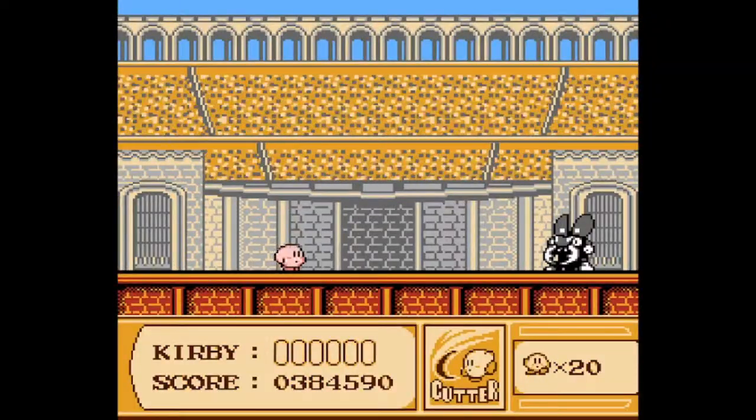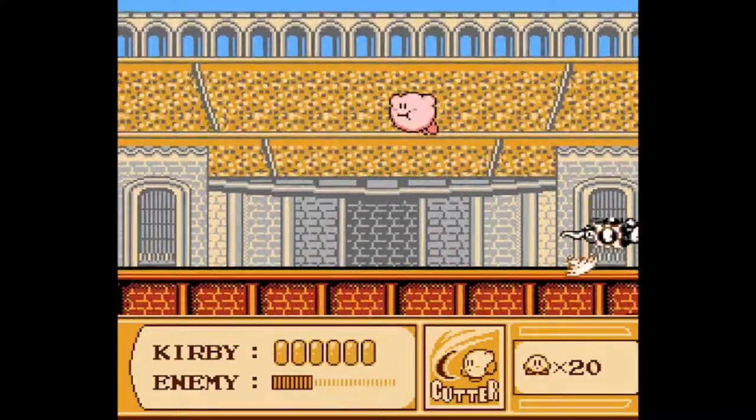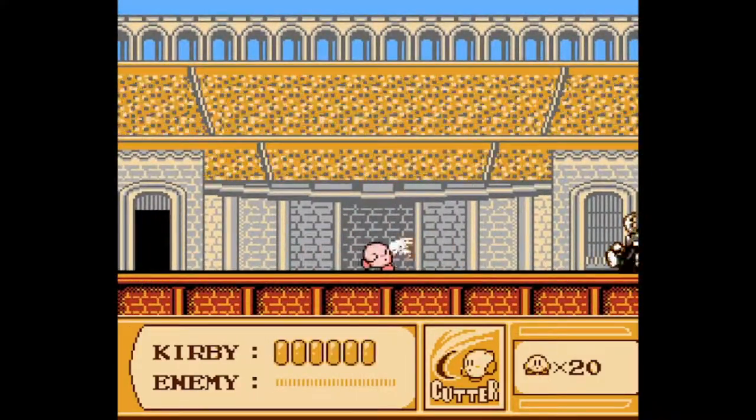Anyway, there's an arena with this guy. This is actually why I had the Cutter Power Up — I wanted the Cutter Power Up in the first place, because these guys suck. They suck to fight. There's a Maximum Tomato if you need it. That gives backdrop, obviously, if you want it. Exit — we're done.